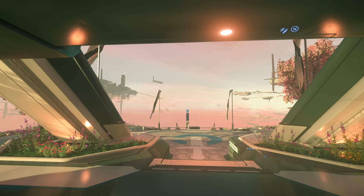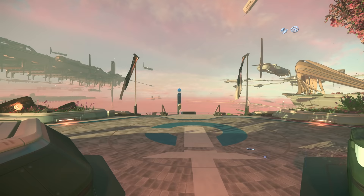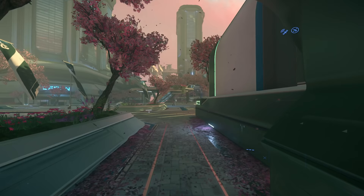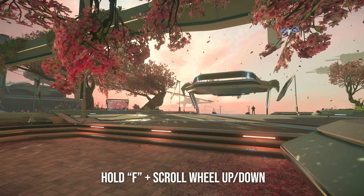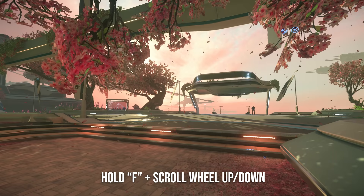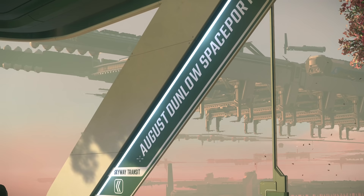We'll take the elevator down to the lobby. Orison looks so freaking good. Head to the right — you'll notice that Star Citizen has a lot of signs, and they're actually extremely helpful. If you hold F for Inner Thought and scroll wheel at the same time, you can do a digital zoom thing which is extremely helpful in tons of scenarios. Our tram is about to arrive and we are heading towards the spaceport.